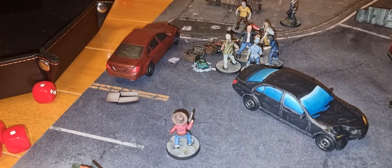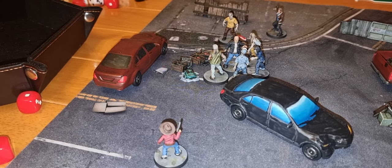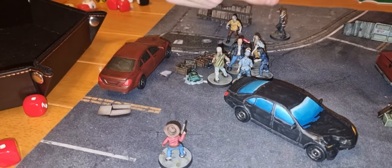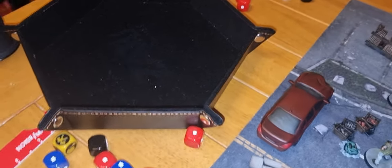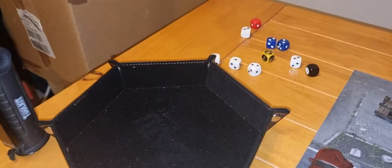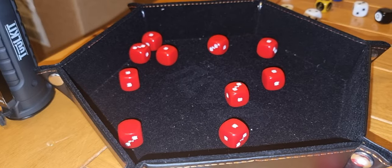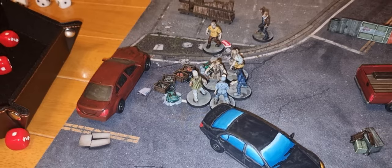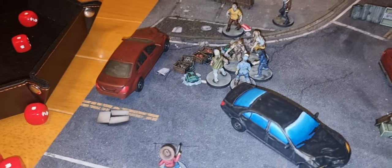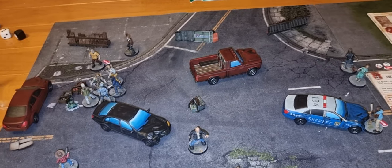Melee phase — Derek's up against ten dice of walkers. Derek gets one white dice for melee and rolls a one. The walkers roll ten dice — Derek is dead. Derek now becomes a prone walker. Rick and Carl have somehow stolen it right at the death. I would have won, but because Carl killed Sandra and Derek is dead too, Rick and Carl win by two supply counters.